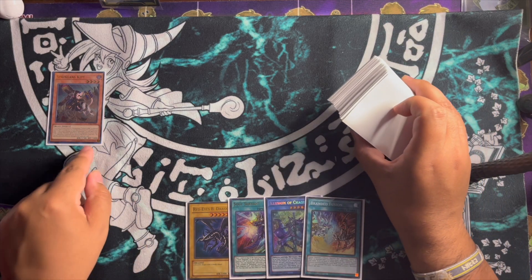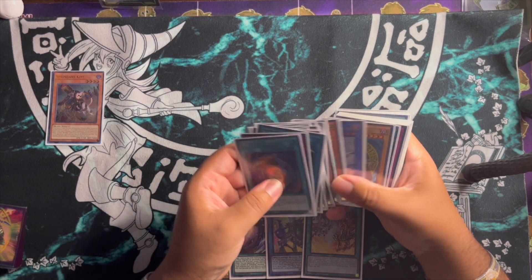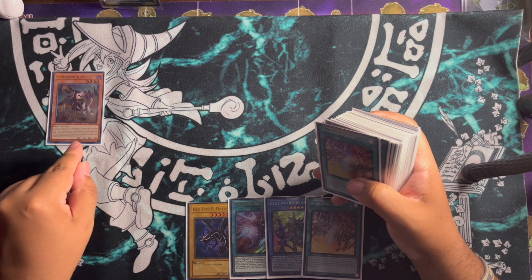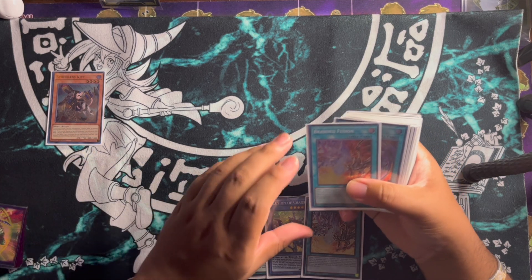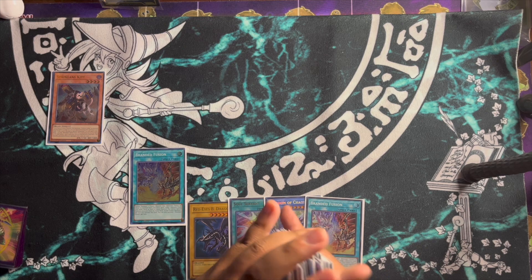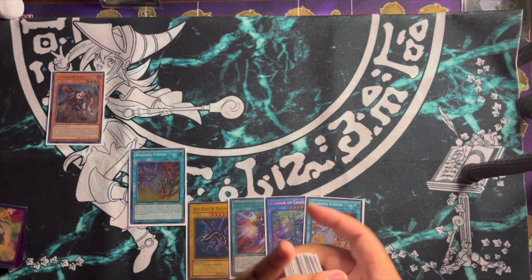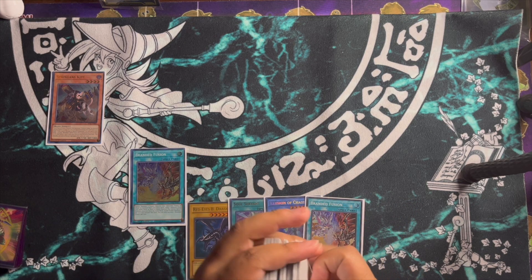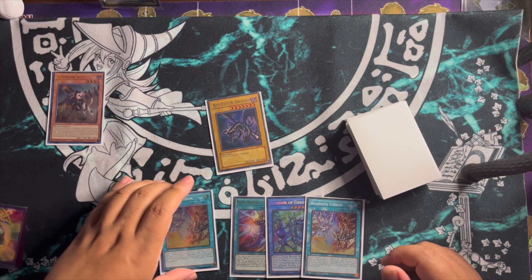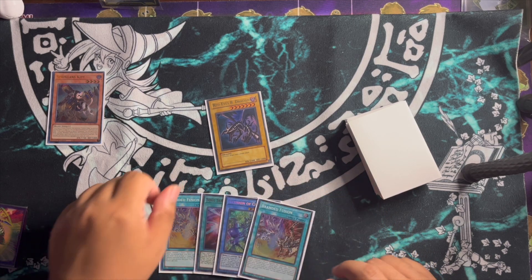Spriggan's Kit's effect activates, getting a branded spell from your deck or banished zone. Obviously we get Branded Fusion. The fact that this card mentions banished as well means it's not just an Ash bait - it's also a Ghost Belle bait. Once you get the card you need, you have to resolve Spriggan's Kit's full effect, which is to put one card from your hand to the bottom of your deck. That's where Red Eyes Black Dragon comes in - you're always going to draw some sort of brick in Dark Magician, so now you have kind of another copy of Illusion of Chaos instead of putting a card on top of your deck.